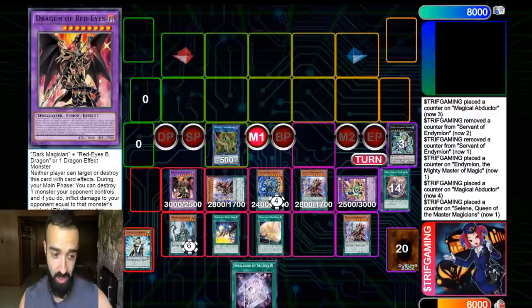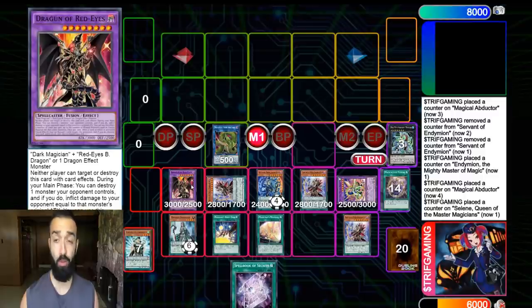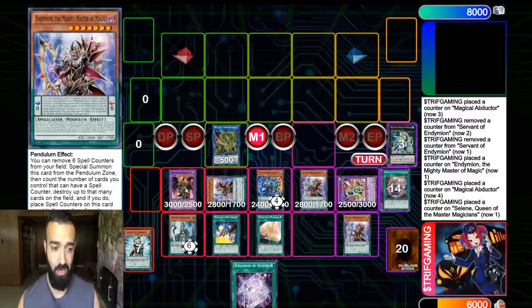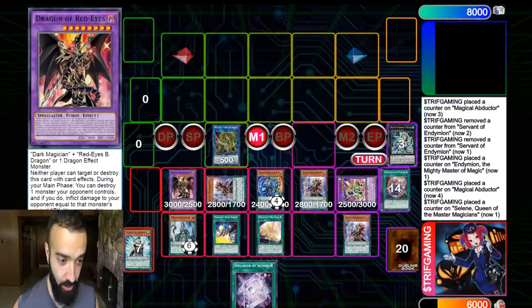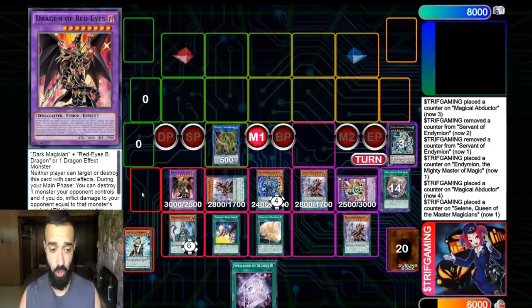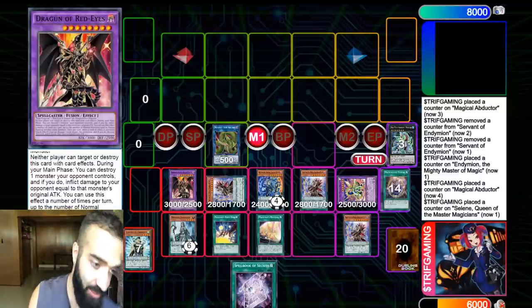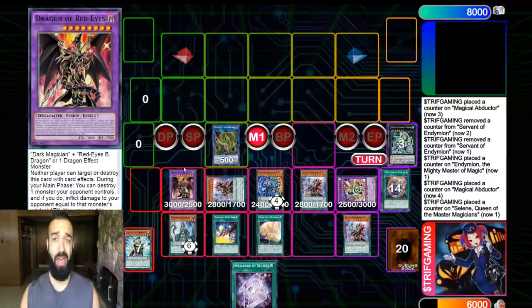For those who don't know what this card does: neither player can target or destroy this card via card effects. How the hell are decks dealing with Dragoon of Red Eyes and a Mighty Master that can't be targeted or destroyed? During your main phase you can destroy one monster your opponent controls and inflict damage. On top of that, it has a negate — once per turn, when a card effect is activated, discard a card, negate the activation, and if you do, this card gains 1000 ATK, becoming 4000 ATK.